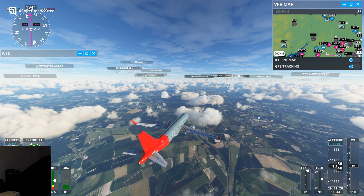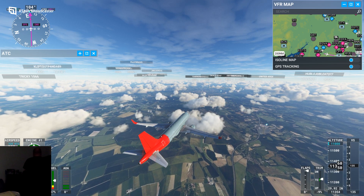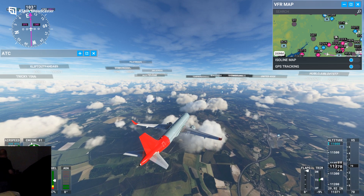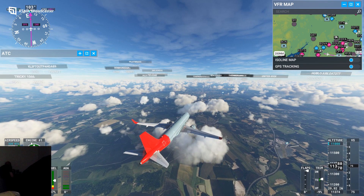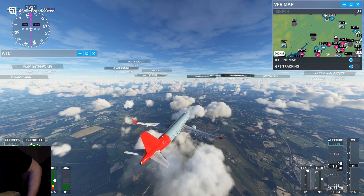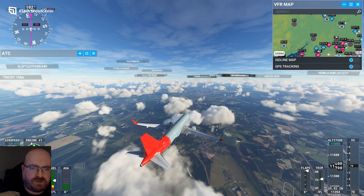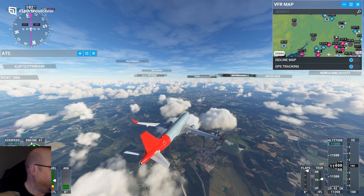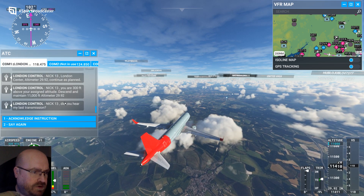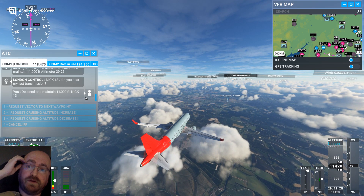Nick One-Tree, you are 300 feet above your assigned altitude. Descend and maintain 11,000 feet, altimeter 29.92. I'll grab the opportunity to grab another cold one from the fridge — which is presumably also something real pilots can't do. Although air traffic control needs attention — Nick One-Tree, did you hear my last transmission? Descend and maintain 11,000 feet, Nick One-Tree. 11,000 feet — okay, we're still on it.